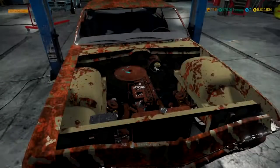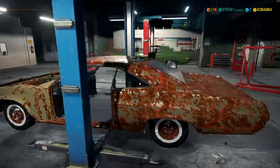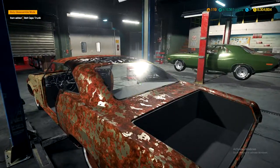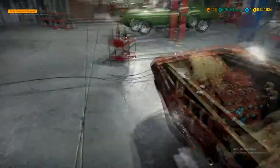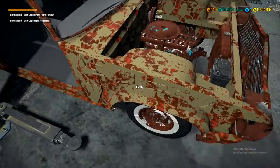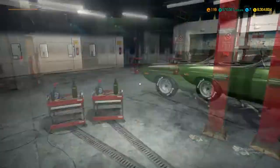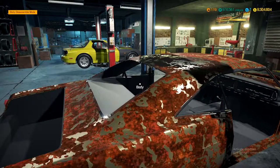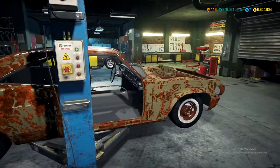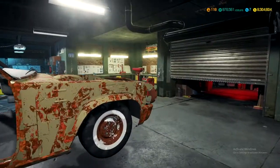Absolutely nothing — this thing is beat up. We're gonna swap out the engine, take it out, put it on the engine stand, and take everything off this car. First things first, gotta take all the parts off — headlights, bumpers, fenders, wheels, just everything. And it turns out there was literally nothing on the car to begin with.